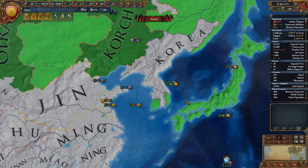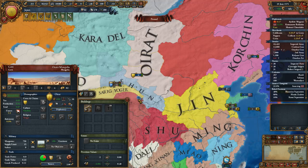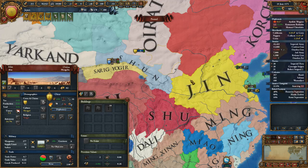We have a free diplomat. We should fabricate on — are you fabricating any claims, Scorchin? How about you, Oirat? You've got all kinds of claims on Shun. Do we want to give land to Shun? I mean, we might as well, at some point, use your claims, right?